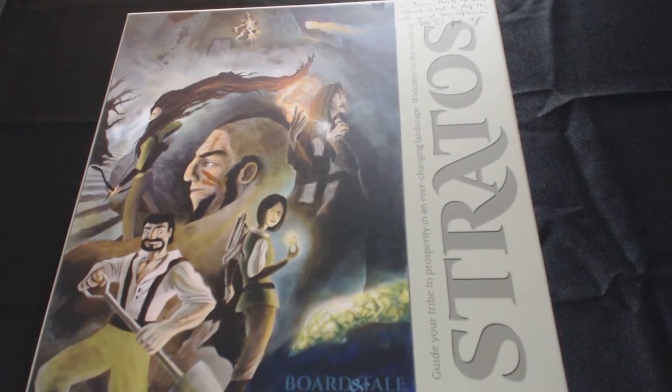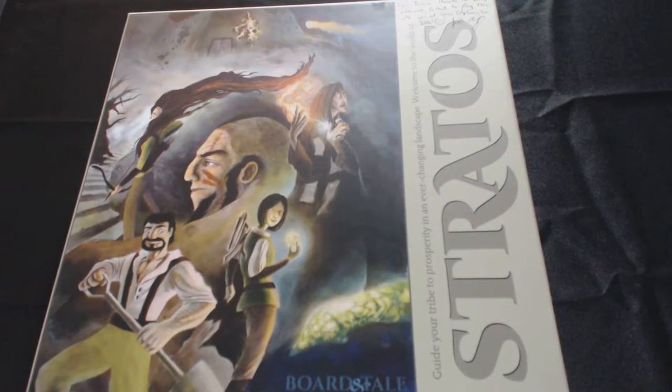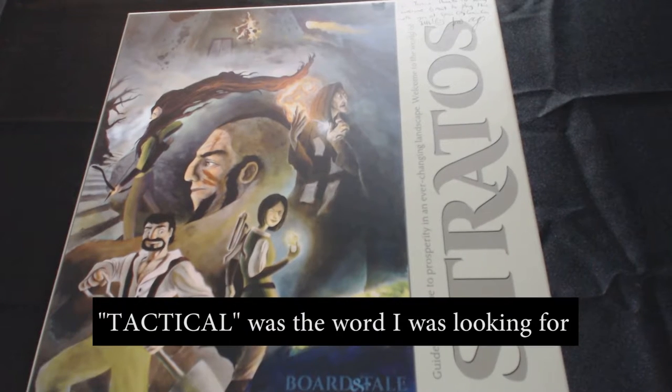Stratos is a strategy board game. There's a lot of different elements — adventure elements, combat elements. It's a really well-rounded game. If you like games like Banner Saga or Final Fantasy Tactics — those are video games — or an older one, Heroes of Might and Magic. They're all combat-type games where the placement of your units is very important, so there's a tactical strategy type of thing going on.